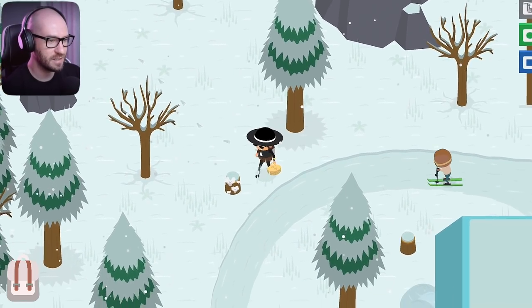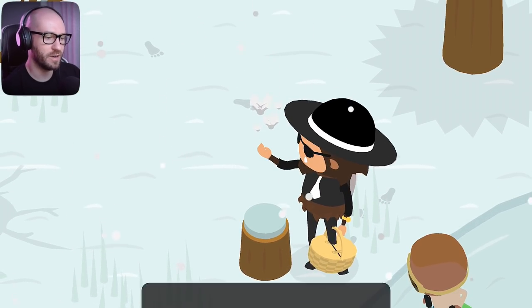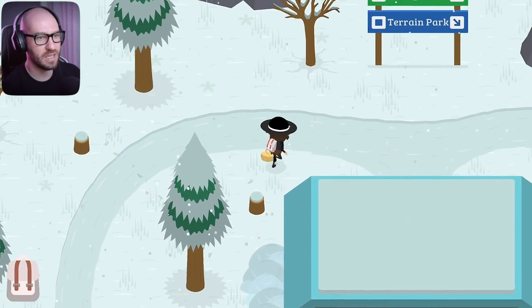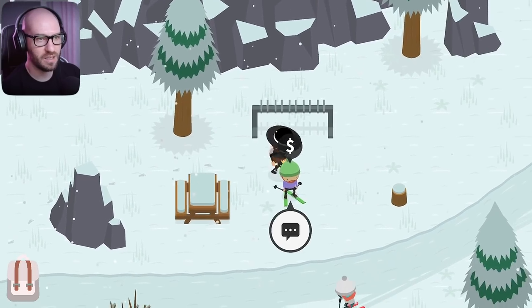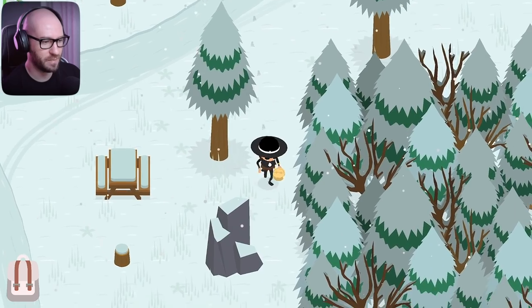Oh look at that — these ones are white! Definitely a new type of mushroom we didn't have before: the angel wing mushroom! Pretty easy to find. Unfortunately I don't have any more oranges for this fella so I'm gonna have to come back to him later.